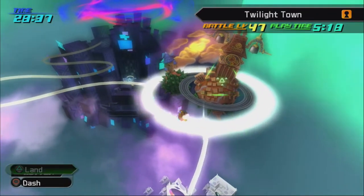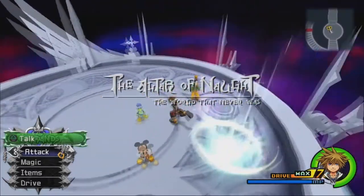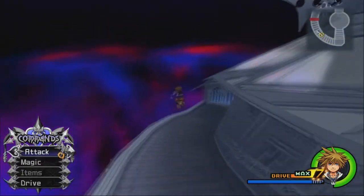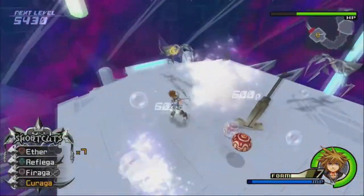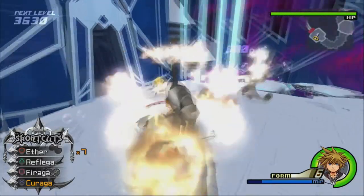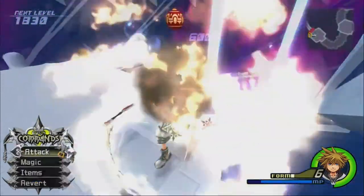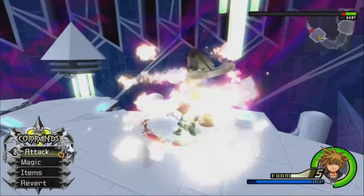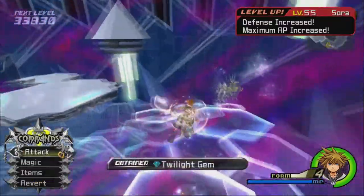I think a better way to level up Final Form is actually in the World That Never Was. Now that we've got it to a pretty high level, we're going to start at the Altar of Naught here, then make our way down from the top of the World That Never Was, because there are a whole lot more Nobodies to fight. Those guys are really powerful and they still only give us one EXP per death.